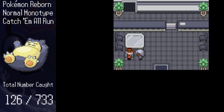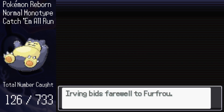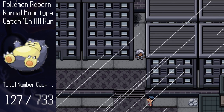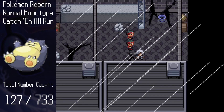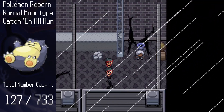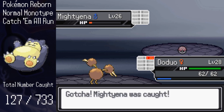Next, I grab the Sunkern we bred in episode 2 and proceed to the newly opened North Obsidio Ward. In a house to the left, I trade it to an old man and get Furfrou in return, bringing us to 127. This area also has an alleyway, so we enter it. We aren't able to move around much thanks to Magma Gang activity, but we can still catch Esper and Mightyena here, bringing the total to 129.